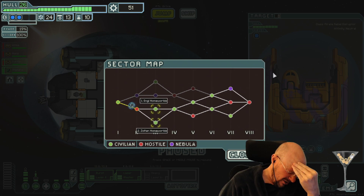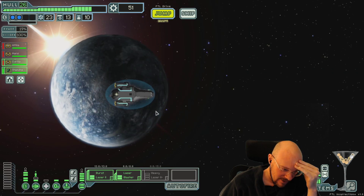Zoltan Homeworlds! Let's go! I should go Engie. I'm too afraid of Zoltan Homeworlds. You think industrial means rebel? Okay. Restore it for 15 - longer charge time and lower fire and breach chance. I might want to actually restore that but I don't want to spend the scrap on it yet.